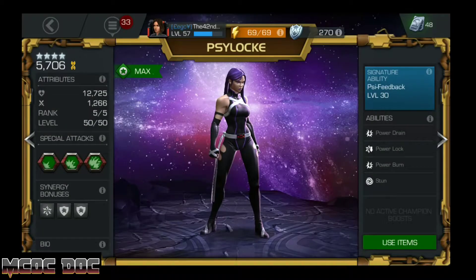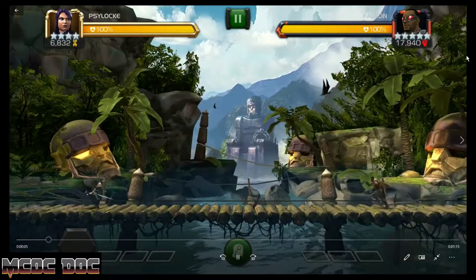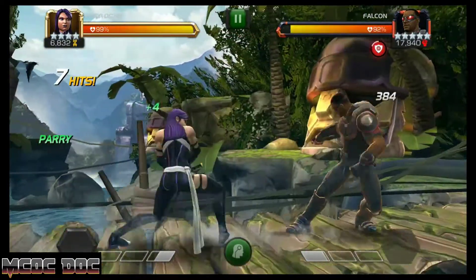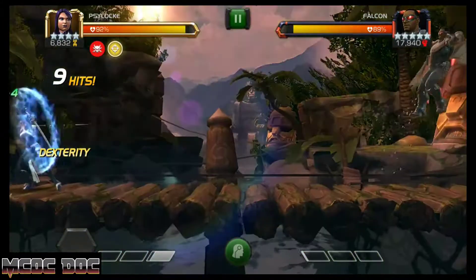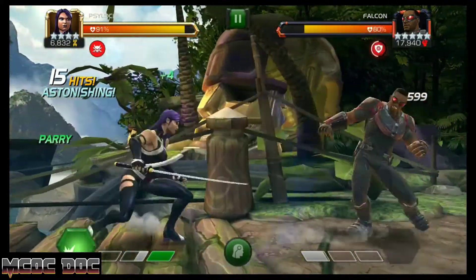I'm going to switch over and show a fight versus Falcon. This shows off one of my favorite fighting styles for Psylocke. I decided to bait the L1 — that's another option: bait the L1 twice instead of just the L2.